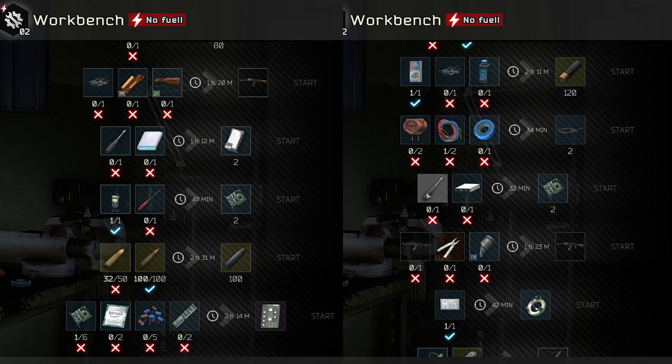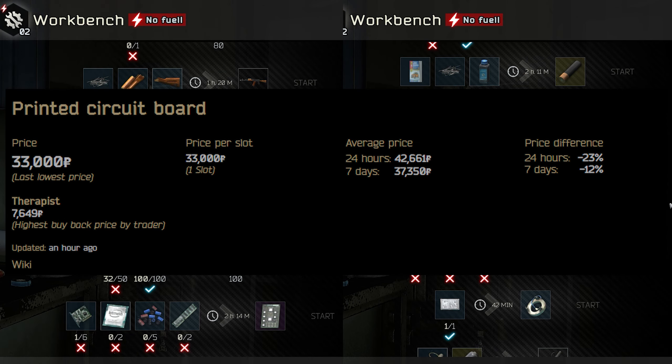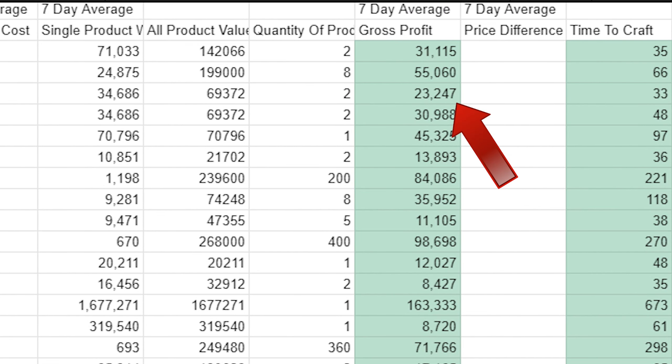For the third trade we actually have two trades, and they're both relating to the printed circuit boards. There are actually two circuit board trades that can make you fantastic money right now, and both yield good gross profits and a lower crafting time. Also, both trades are Workbench Level 1, which works out for newer players. Circuit boards are likely going to keep going up in cost, since there's a graphics card craft in the hideout that requires 8 of these. Currently, even though circuit boards averaged at 35,000 over the last 7 days, when I logged on I noticed their price was actually around 50,000. The first trade requires 1 flat screwdriver and 1 DVD. It only takes about 33 minutes to craft, but you have a gross profit of around 23,000 per craft.